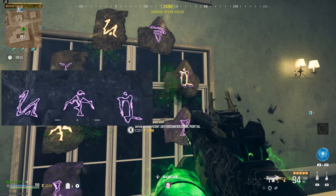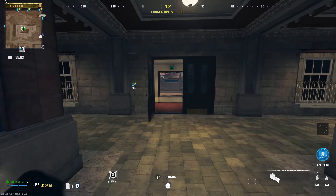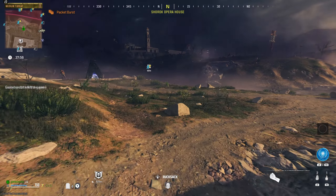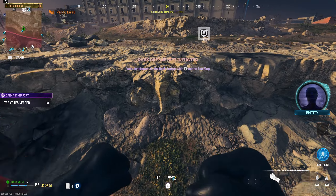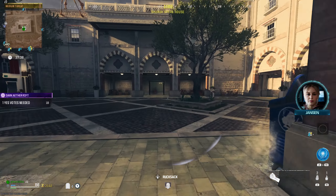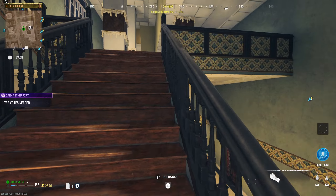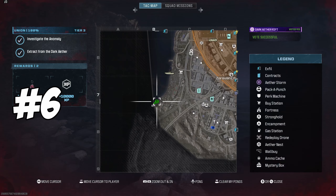Follow the path through the courtyard to the bad signal portal. Activate the bad signal portal — act like you're about to go in, but don't actually go in. Activate it, then haul through the same courtyard again and take the same path. Very important: as soon as you go through the portal, turn right. Go through the portal and turn right.